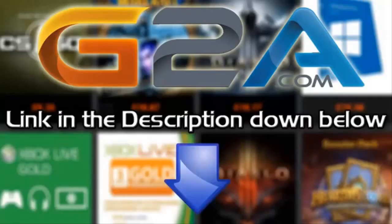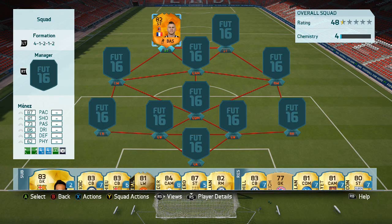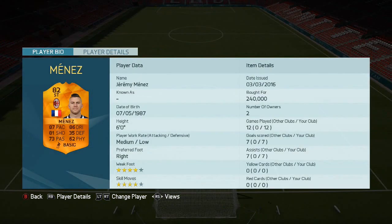If you want cheap Microsoft Points and game codes, check out G2A.com — links in the description below. Hey guys, it's Melvin7 here, and today I'm bringing you a Man of the Match Menez squad builder.